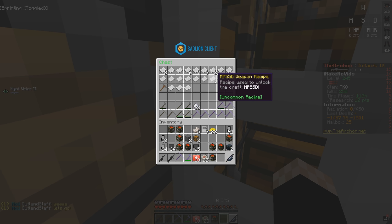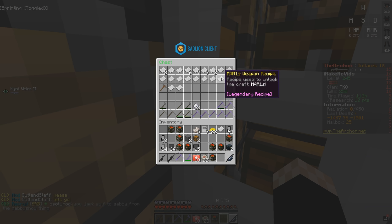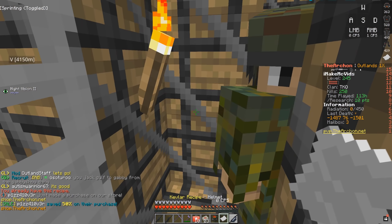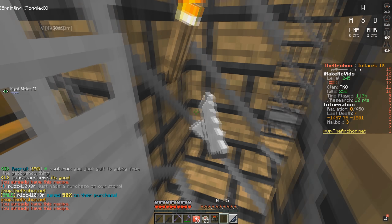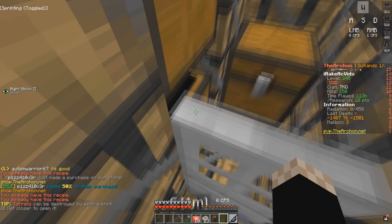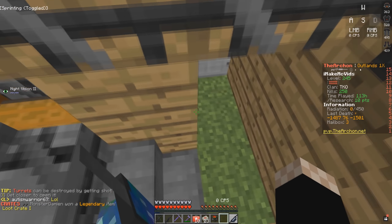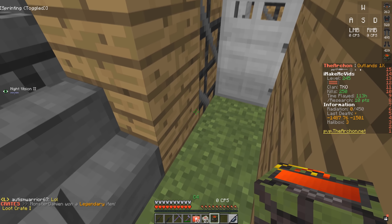They actually do have some stuff. They have a Kevlar recipe and an M4A1 recipe — but I already have both of those. One chest has some guns, but not really good ones. I'm hoping this is a better raid than what I'm seeing right now, so let's go ahead and place more C4 down.